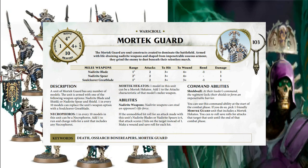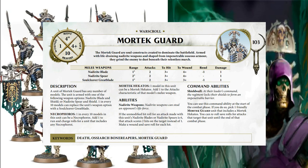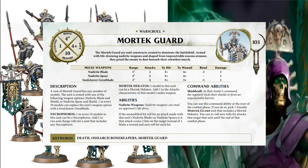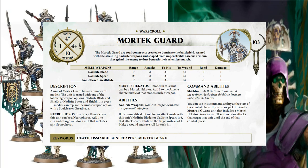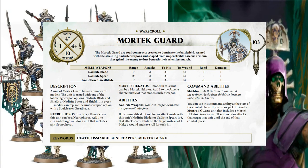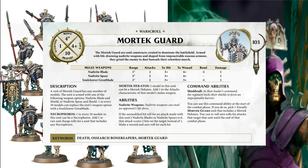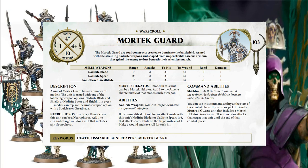Looking at the warscroll: a Mortek Guard unit is armed with either a nagarite blade and shield or nagarite spear and shield. One in every 10 models can replace their weapon with a soul cleaver great blade. The stat line is a 4-inch move, 4+ save, bravery 10, and 1 wound. That's a better save than Grave Guard. The 4-inch move looks slow, but with the relentless discipline command ability, they can move an extra 3 inches — effectively moving 7 inches when needed.